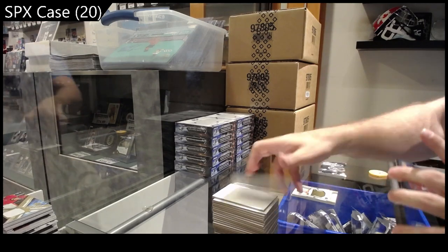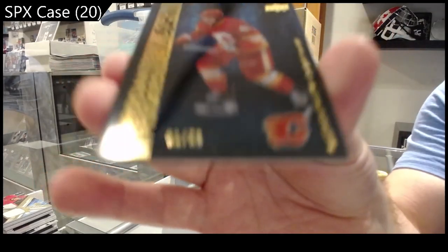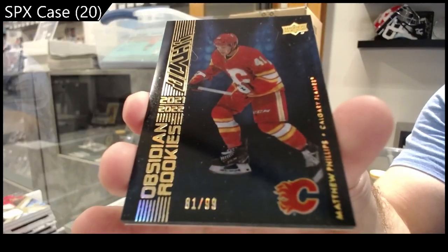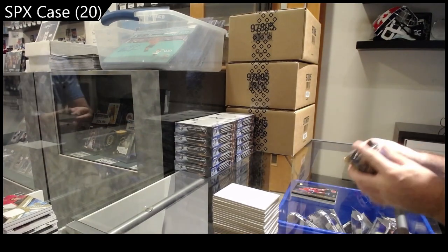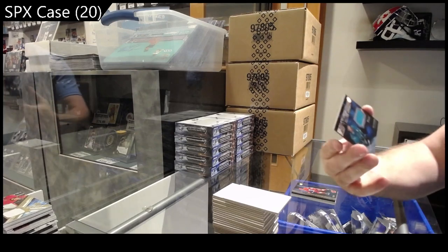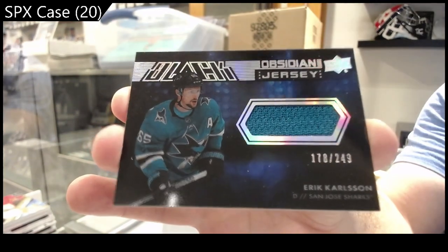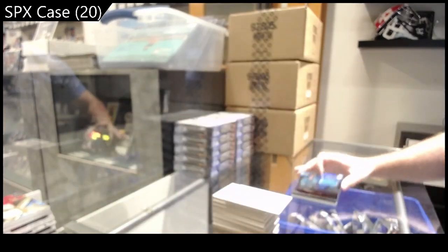We've got a 99 Obsidian Rookies of Phillips for Calgary. Calgary Flames, 99 Phillips. And we've got an Obsidian jersey of Carlson for San Jose — to 249, Carlson, the Sharks.